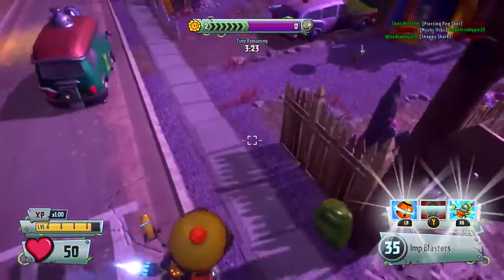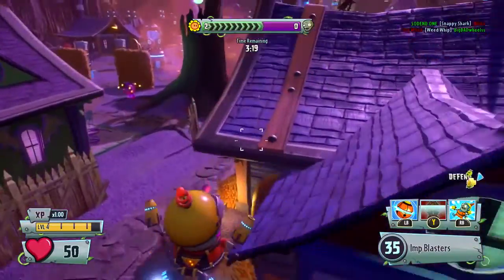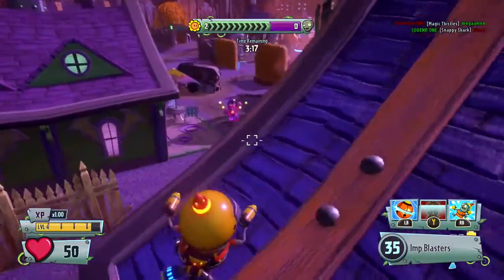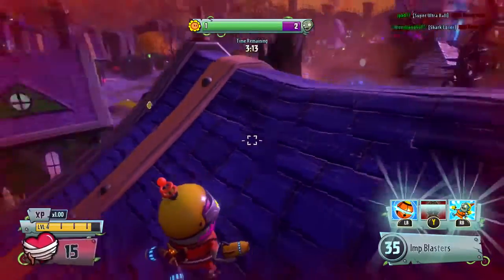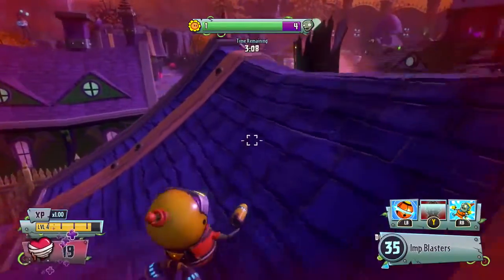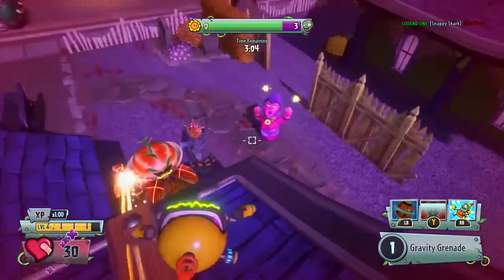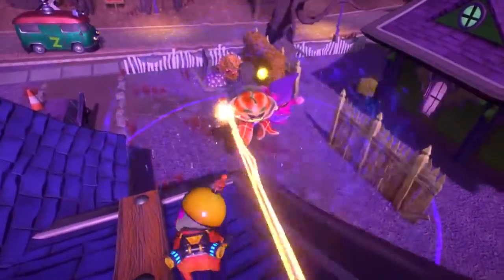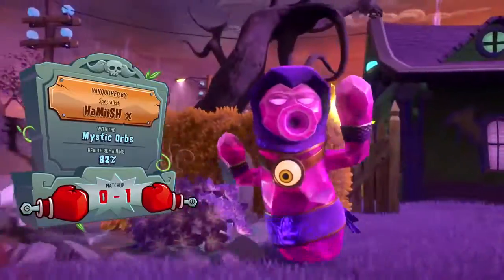But look at that — I got hit pretty much once by that cactus and all of my health is gone. Pretty much any other character, I could have probably taken out that cactus just because they weren't ready for me. But as the imp, I've got no chance. Oh look — I trapped three of them with gravity grenades! That was pretty good.